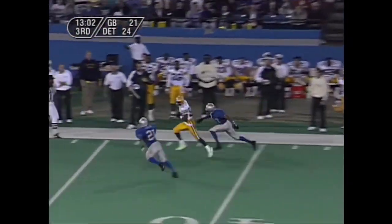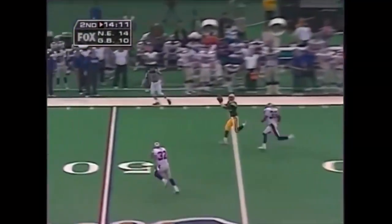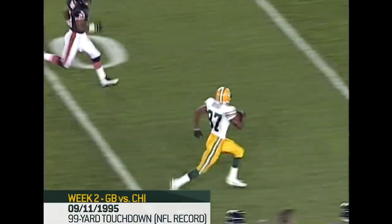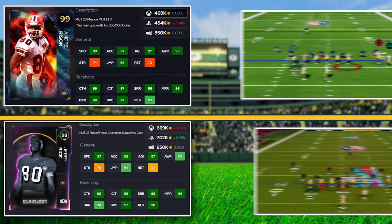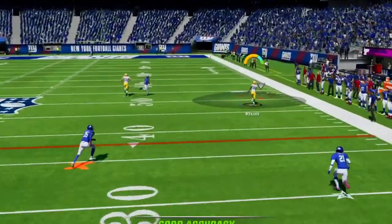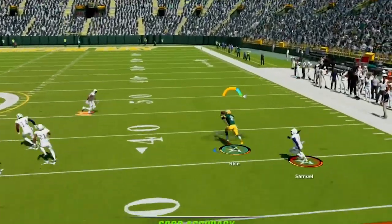Robert Brooks and Antonio Freeman were Favre's go-to receivers in this era, critical to the Packers offense and a perfect fit for the West Coast system. Their precision route running, speed, and ability to make plays in open spaces perfectly suited this style of play. In our Madden scheme, our two main wideouts are Jerry Rice and Andre Rison, both able to run routes and get open but also with the speed to make plays down the field. On both players I'm using route tech to make sure we can separate from man coverage consistently.